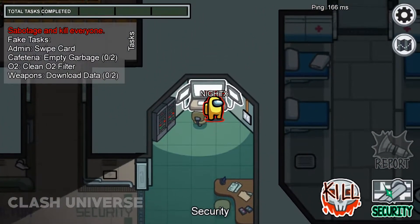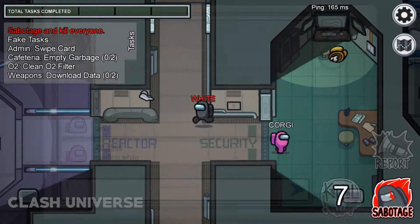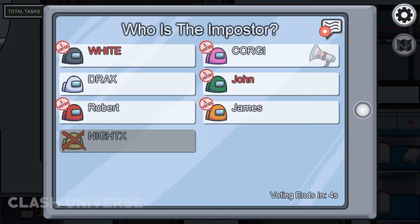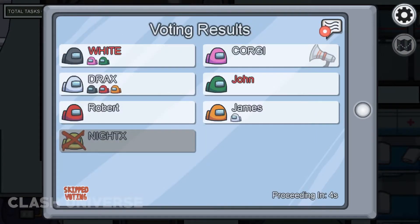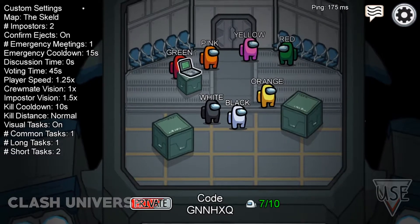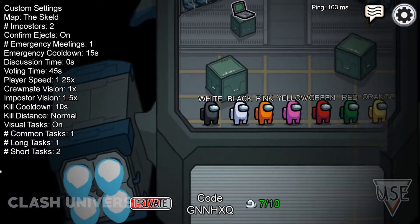Here's a good trick to fool people: you can keep names of colors to confuse other players. When someone tries to vote you out, others get confused and vote out the guy whose color is the same as your name. If you want to make the game really confusing, ask all your friends to change their name to the name of a color.